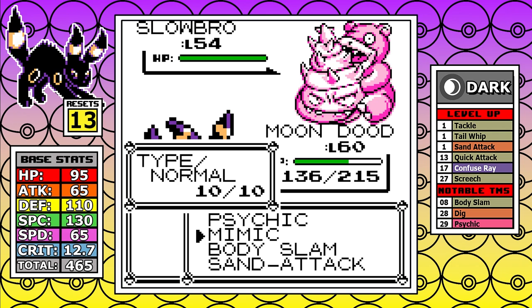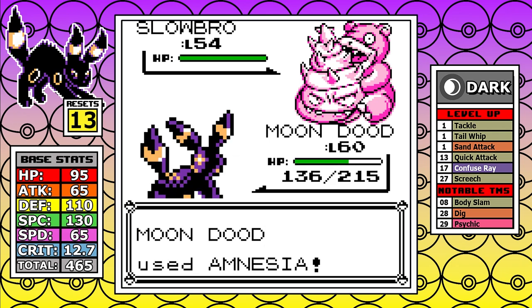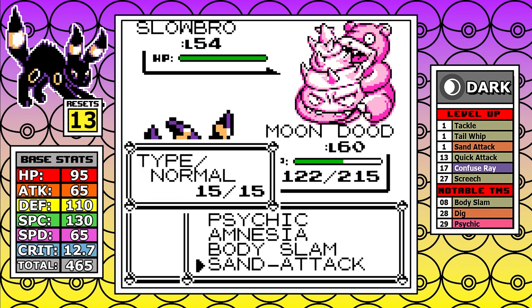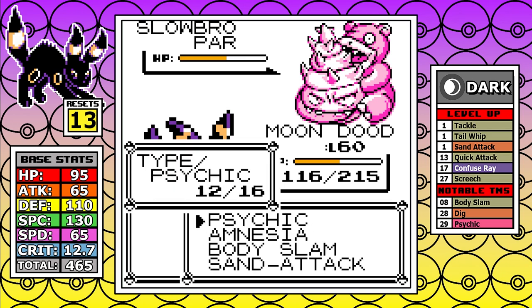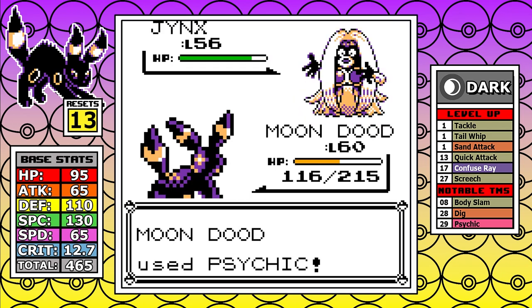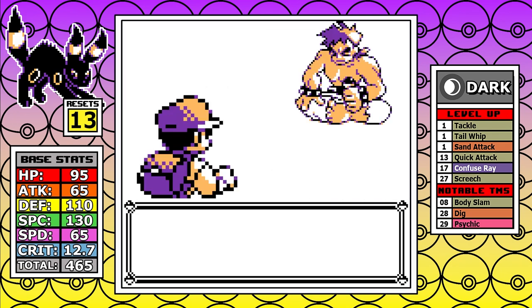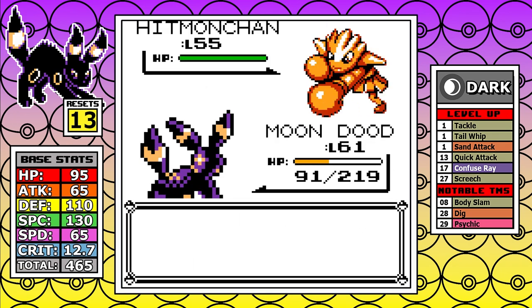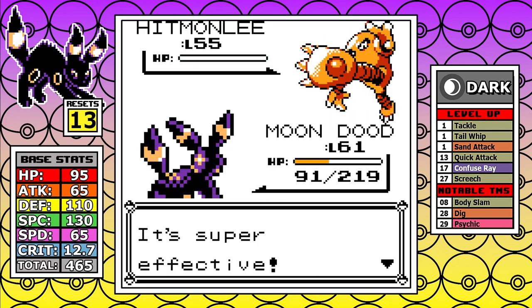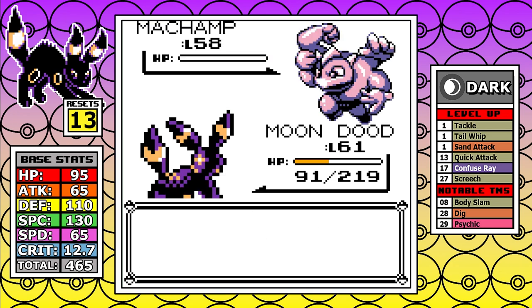On Slowbro I use the tried-and-true strategy of Mimicking Amnesia to put myself at a Super Saiyan level of special. I try Body Slams but Psychic does more damage — I correct that mistake — and the final two Pokemon just can't withstand a special this boosted, so I win with no problems. Next up is Bruno — you might think a Dark type being weak to Fighting would be an issue, but I have Psychic, and that's pretty much all the commentary needed. I have Psychic.